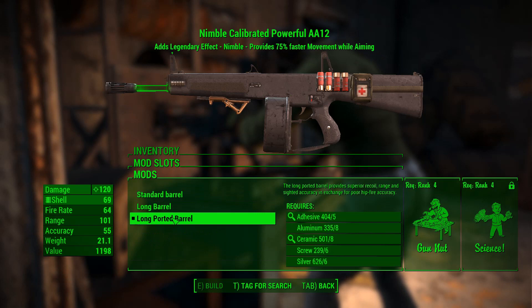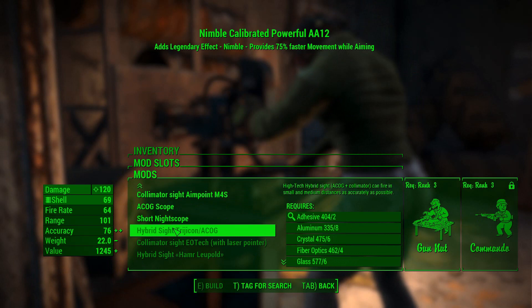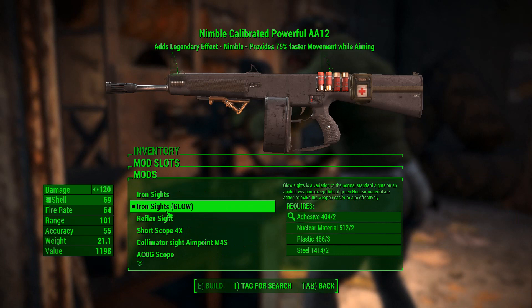We have three different barrel options: standard, long, and long-ported. Optics options range from standard iron sights all the way up to a hybrid sight. There's also a short night scope that gives you a little night vision. I tend to prefer glow sights, but the ACOG scope looks pretty cool at night.